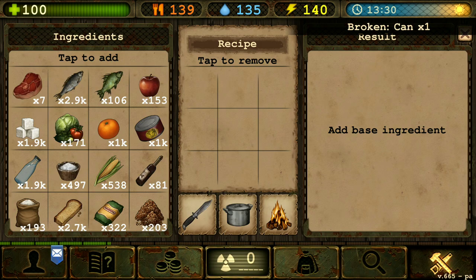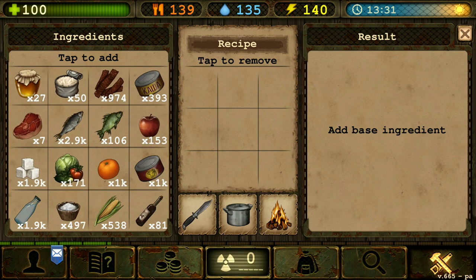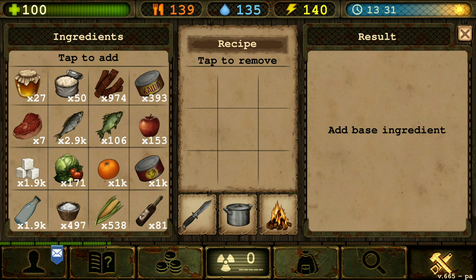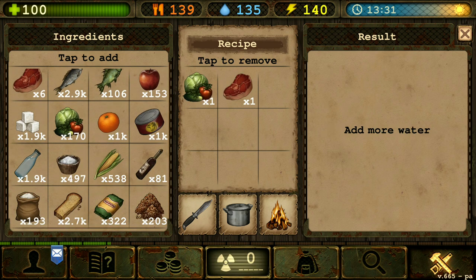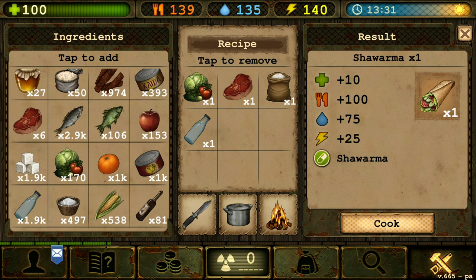Next we're gonna make the shawarma — that thing is delicious, I had that in real life. So we got one cabbage, one raw beef, one flour, and one water. The shawarma.